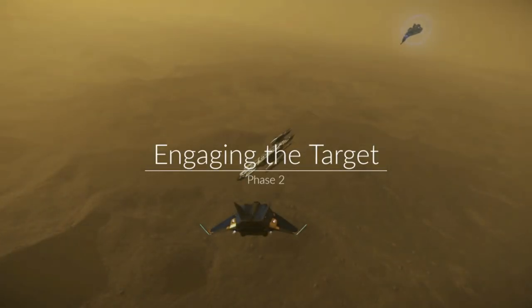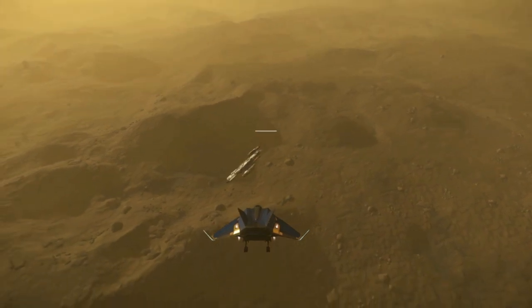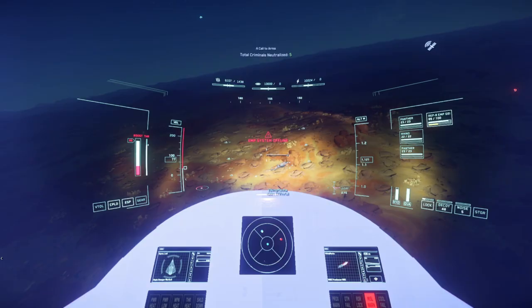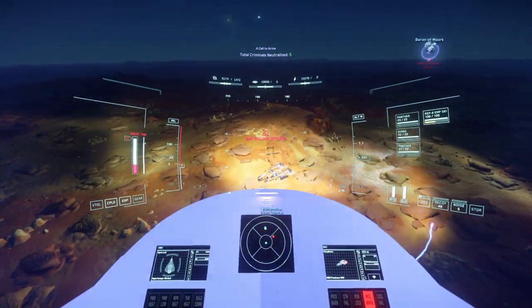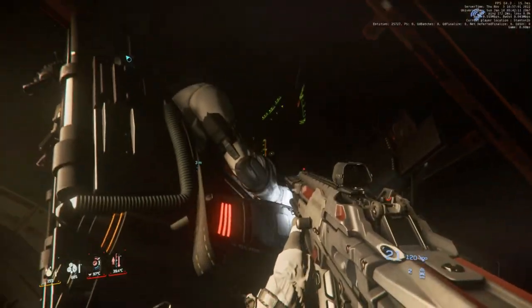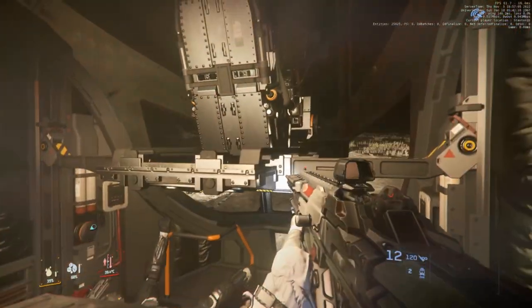Next, we're going to cover engaging with the target. This phase is where the type of piracy you engage in dictates what you do next. However, all the types have the common goal of establishing control over the target. The more control you have over the target, the more you reduce the risk of failure and increase the guarantee of profit.